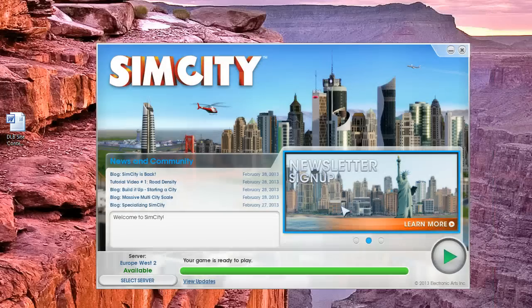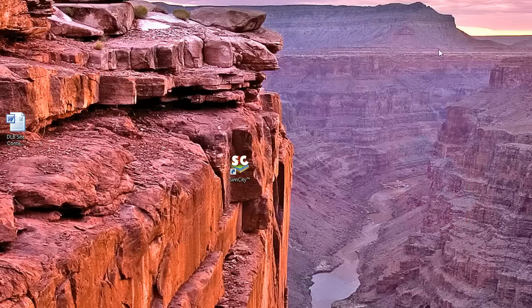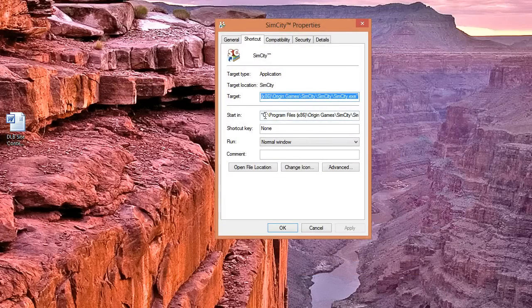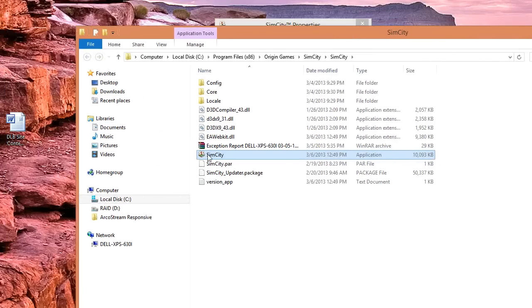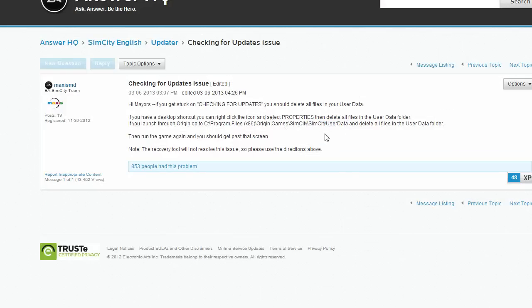So that's what we're going to do here. Here's my shortcut — I'm going to go to the properties, and it's going to pop up these properties right here. I hit Open File Location. The user data is stored in the folder above this. We see C, Program Files, Origin, Games, SimCity. But the program file runs in a subfolder of that called SimCity also. I'm going to go to the top SimCity folder, and we see the SimCity User Data folder that they talk about right here.